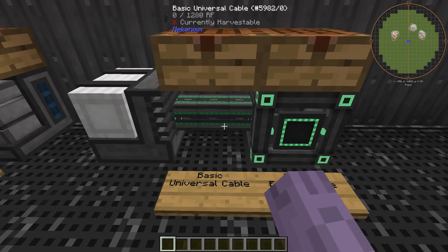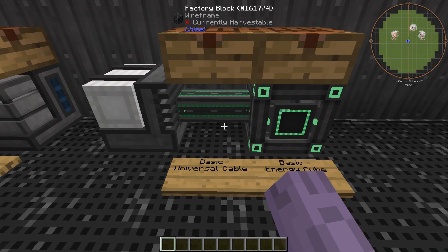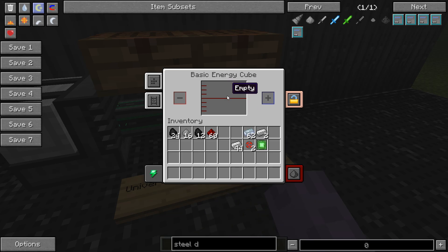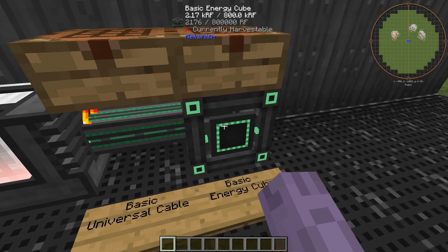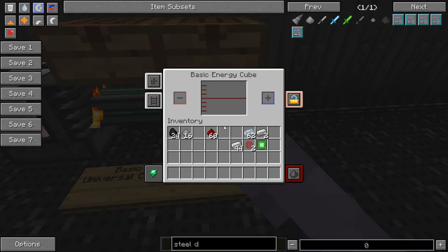This represents a normal power supply you'll want to move to after using the infuser for a while. This is a basic universal cable, which can transport energy to any block you might need. I say 'basic' because there are multiple tiers of universal cable — we'll cover upgrades in the next video. This is a basic energy cube, essentially a battery that holds incoming energy and also sends it out. Right now it's sending energy through the cable to the energy cube and filling up.